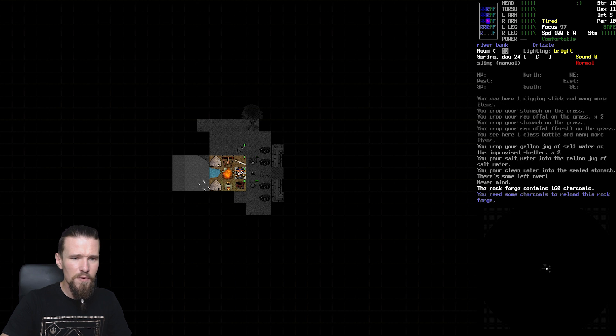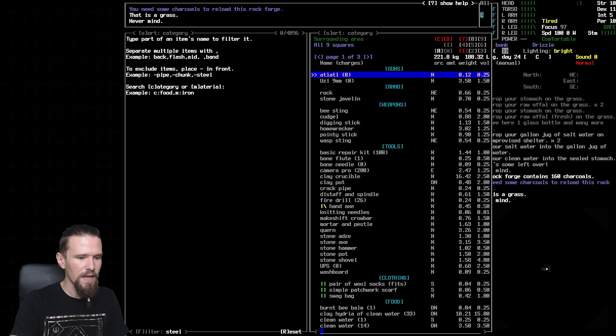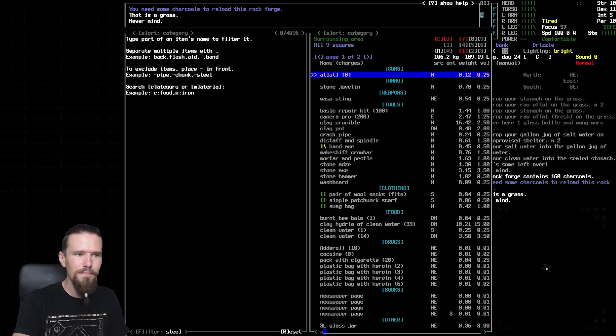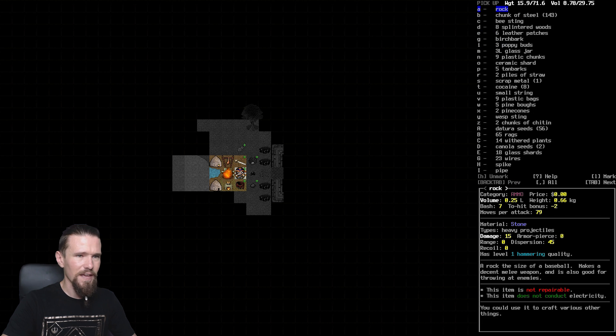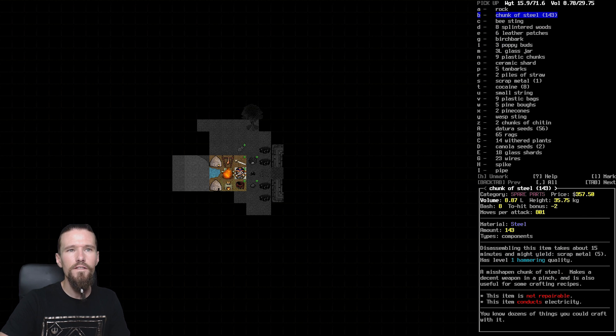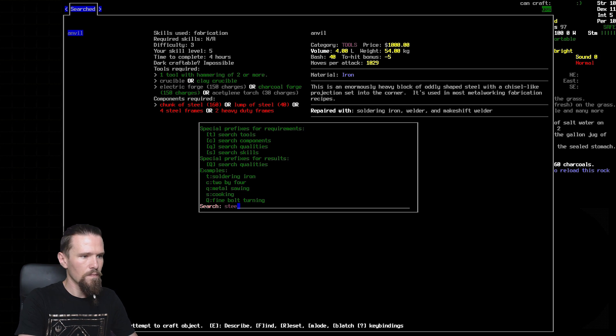How are you doing, Rock Forge? I'm trying to remember where we were at with our forging process - we were going through and trying to make as many lumps of steel as possible. I know we didn't finish making the anvil - we were on our way to it. We've got 143 chunks of steel and to make an anvil we need 160, so we're going to need quite a few more chunks.